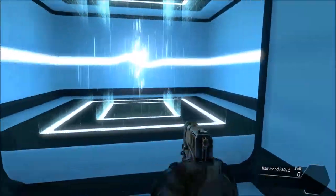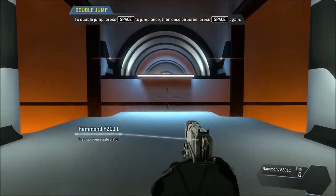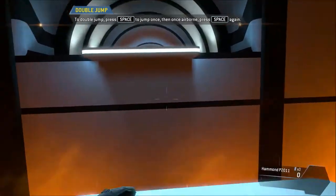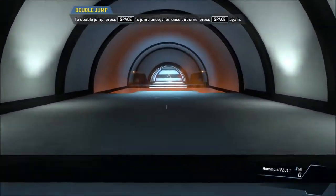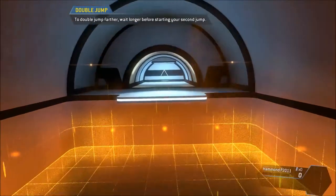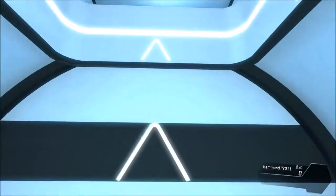I guess you can just run forever. I purposely tried to not jump and it just kept going forward. Physics apparently doesn't apply to this. Jump kits extend your natural jumping ability - you can jump once more after leaving the ground. Wait longer before starting the second jump. Double jump and mantle into the hole above to proceed.